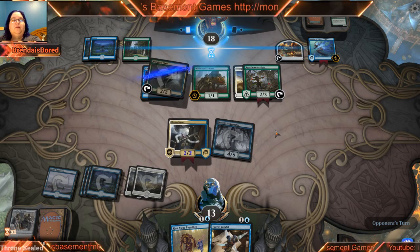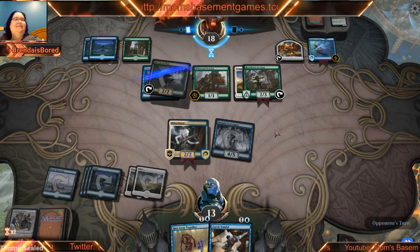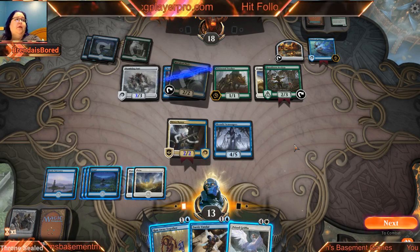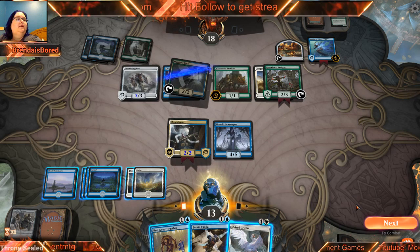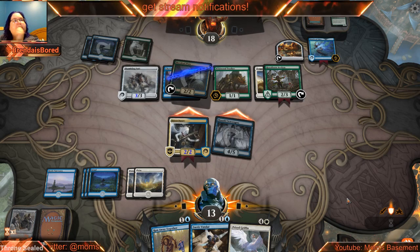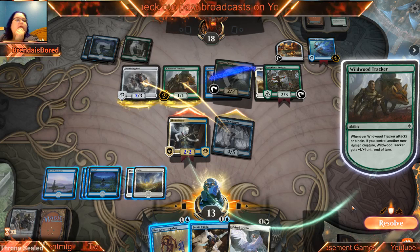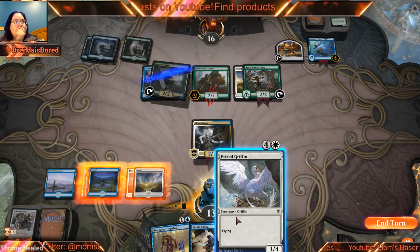He might be able to see Wee Shamus in the back there making his first on-camera appearance. If he double blocks we can kill both — I think I'm okay with that. We'll kill both, he'll kill both of my guys. Actually I just killed this guy, that's fine. We're not going to be attacking on the ground anyway. Put another guy in the air and that's it. He finally hit his fourth mana.